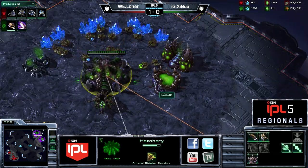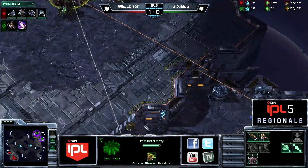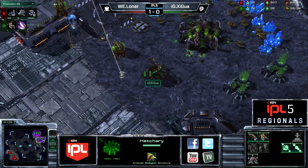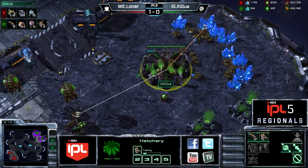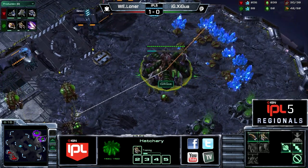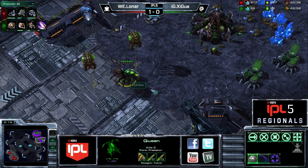Shigua is starting his Zergling speed now. Let's see if he started a creep spread — just two queens out for now, so it's going to be a while before he's able to get any of those done. A third queen is on the way but still going to be a little while before it comes up.